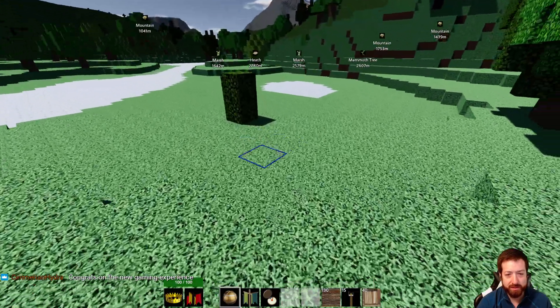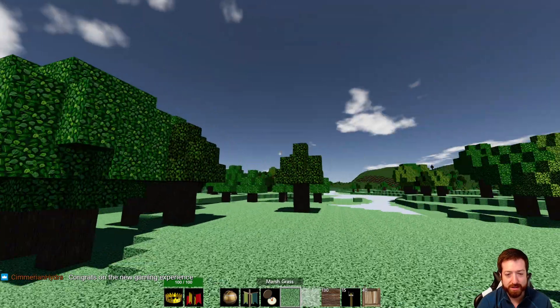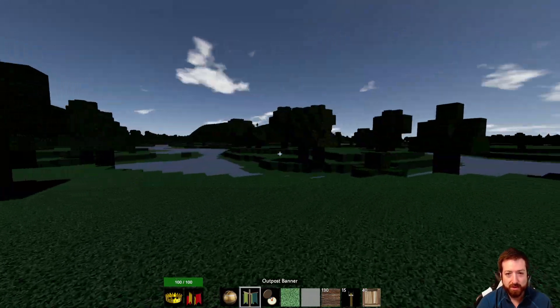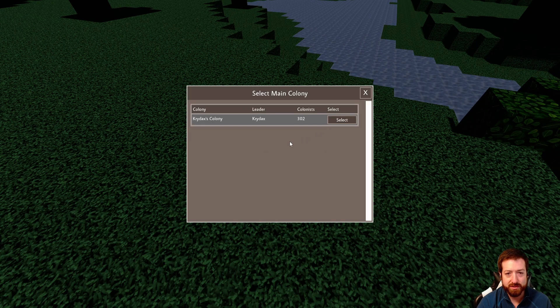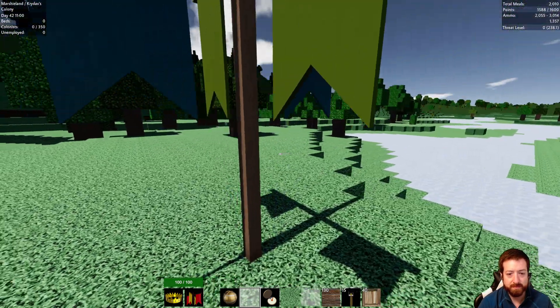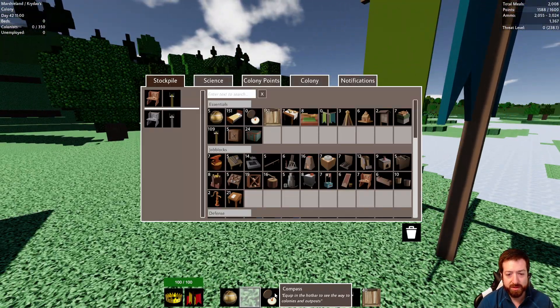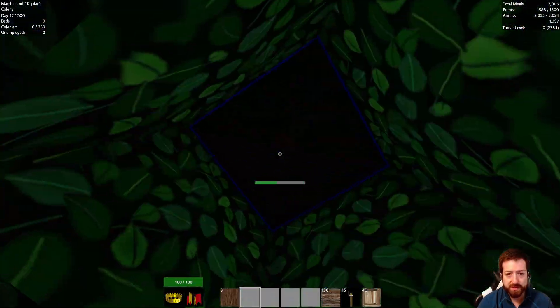We're in the marsh now — you can tell by the different color of grass, and when you pick it up it shows as marsh grass. This seems like a pretty decent place for an outpost. So we'll start the new outpost here. The main colony is Cardaxis Colony, and this is the Marshyland outpost. We'll put this stuff away and get rid of some trees, as is usual.